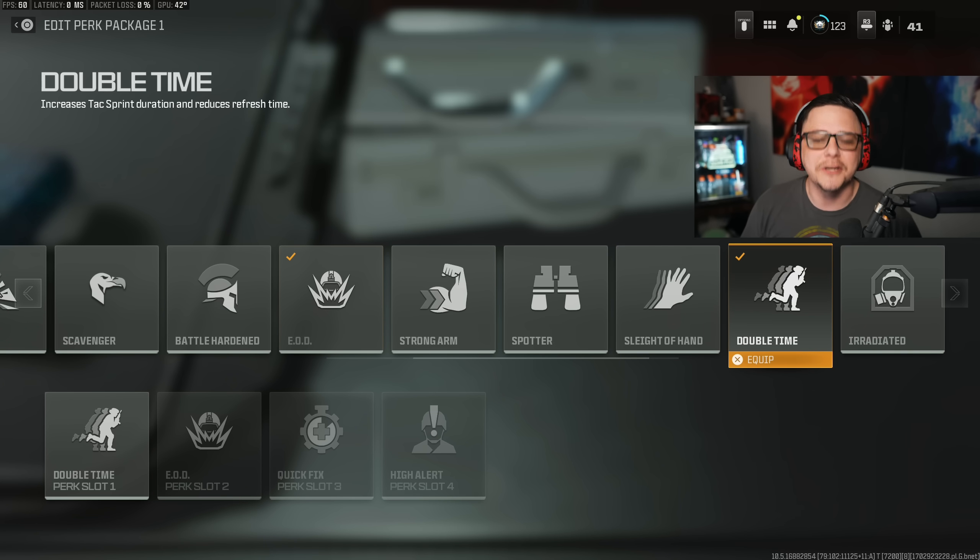Double Time increases tactical sprint duration and reduces refresh time — it actually doubles your tactical sprint duration and refreshes faster. Because we don't see the stamina bar it's hard to be intuitive with this one, but it's very popular and the vast majority of players are running Sleight of Hand and Double Time as their first two perks. That said, if slide canceling is your thing, it pauses each time you slide cancel, so depending on your playstyle Double Time may be less valuable than it appears even though it does help you get around faster.